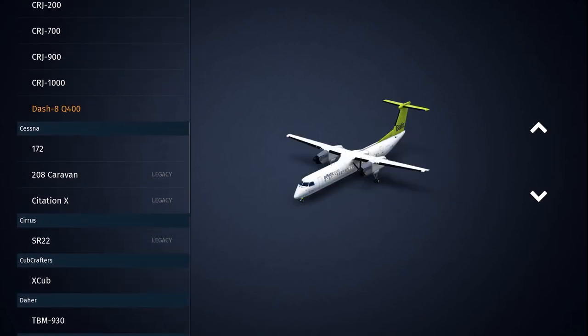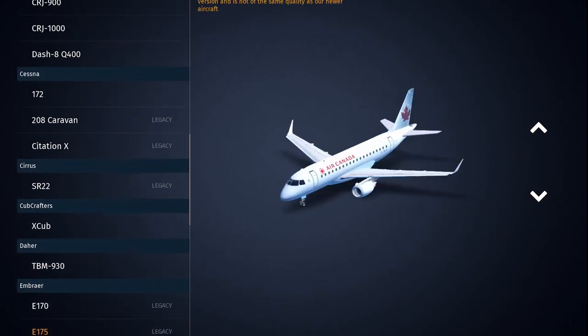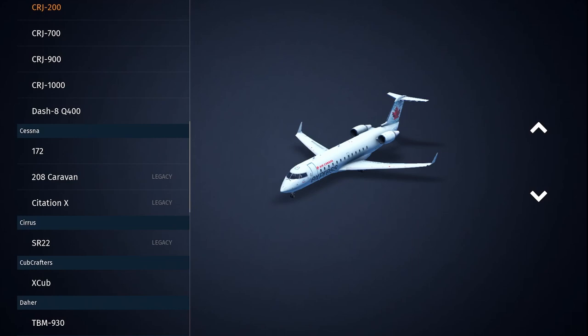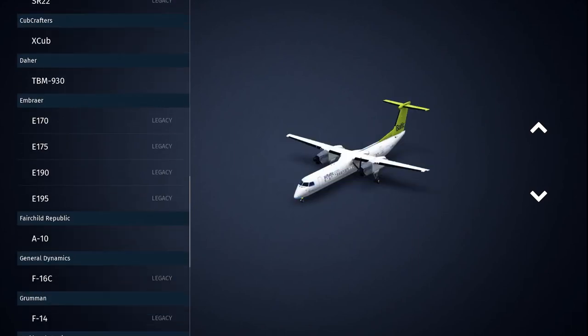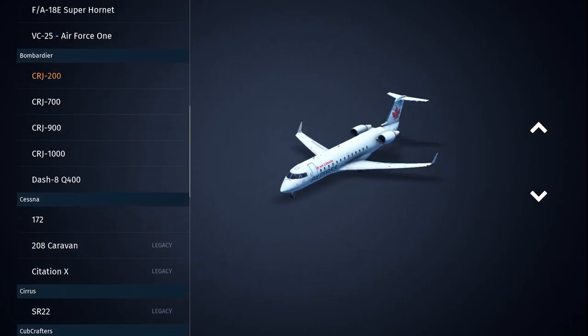In this video, we will be comparing Bombardier to Embraer within Infinite Flight. The first thing we should do is compare the amount of aircraft we have. You can see here we have 5 Bombardier aircraft and we have 4 Embraer aircraft, so there are already more Bombardier aircraft.